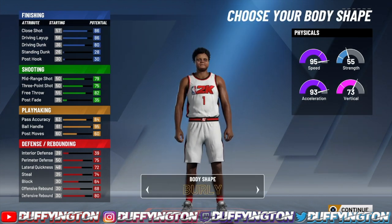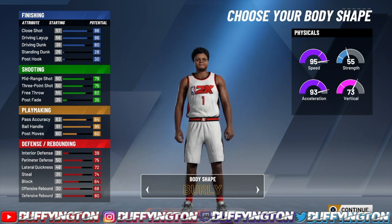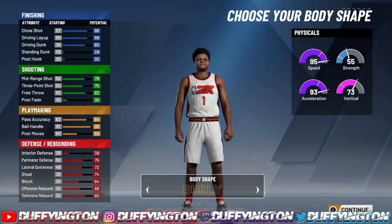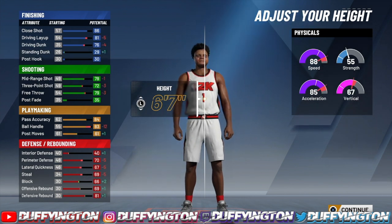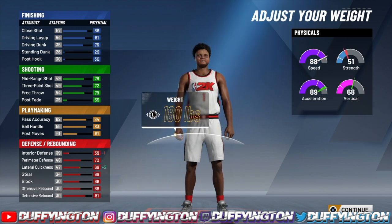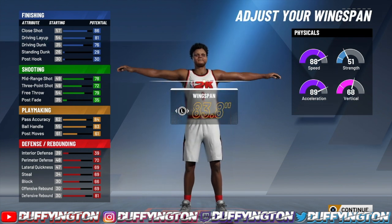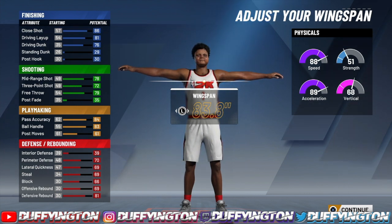Now for the body shape, if you ain't rocking with the burly — what are you doing? Burly gives you way better bump animations in this game. Ever since I switched to a burly player, y'all noticed it off-rip. Make sure y'all make your player burly — more bump animations. Now for the height, 6'7" — trust me, you take a hit in a lot of stuff, but trust me, 6'7". For the weight, you wanna bring that all the way down to 180 to get the acceleration back up. For the wingspan, you do not wanna touch the wingspan. We do not make them T-Rex arms builds.